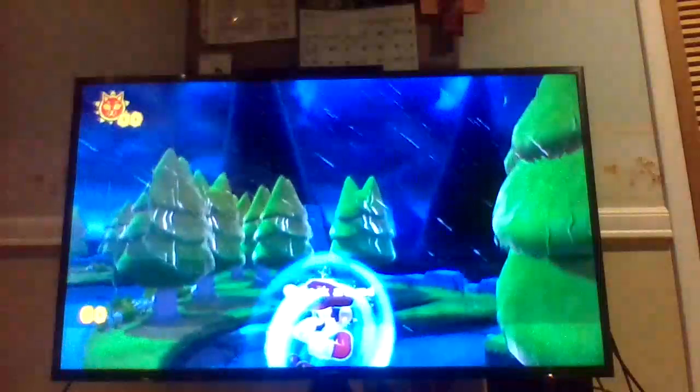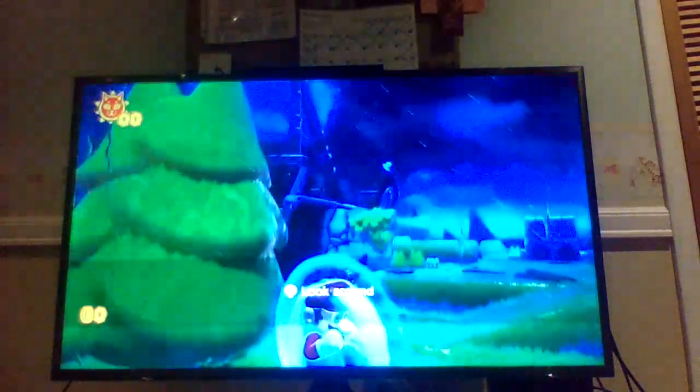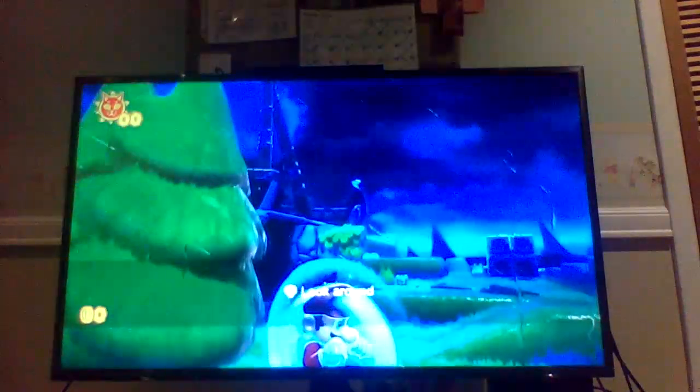Mario's just sitting there comfortably in the womb, just blinking away. His protective barrier around him will protect him from the rain. Mario is safe here. Nothing to worry about. What if I exit the title screen?